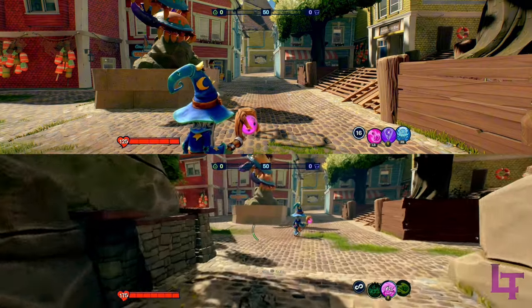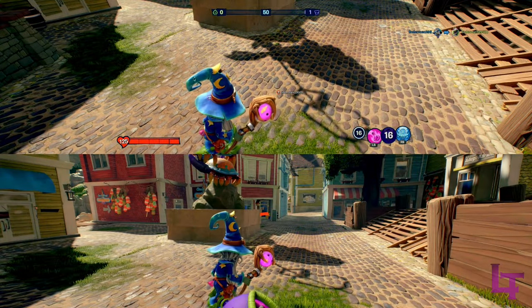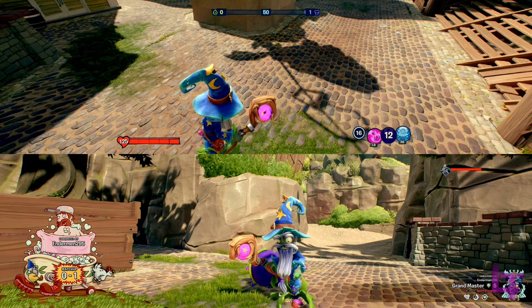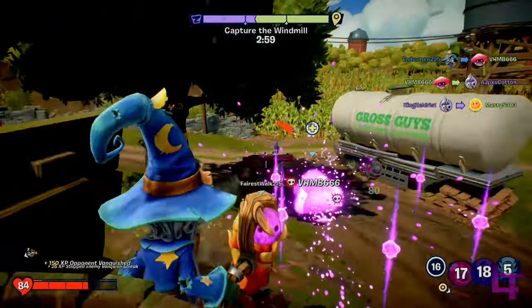Additionally, because the balls of death spawn from wizard's position, you can use this ability as a last ditch effort to kill chompers burrowing towards you if your potion is on cooldown, although this is not a reliable strategy and requires precise timing. Once used, the ability will go on an 18 second cooldown.